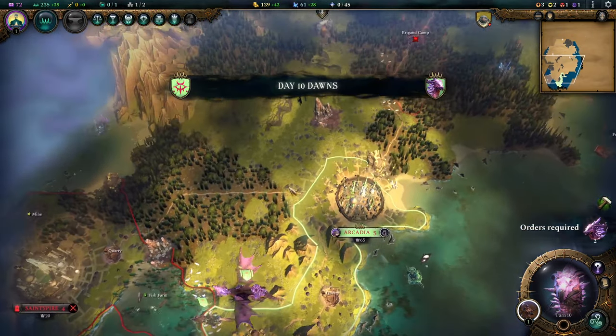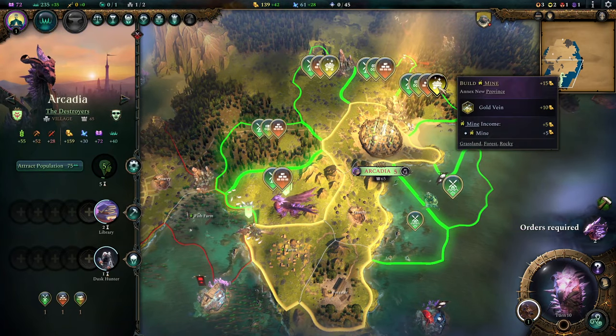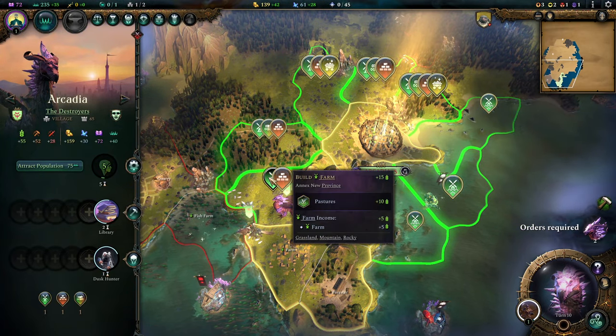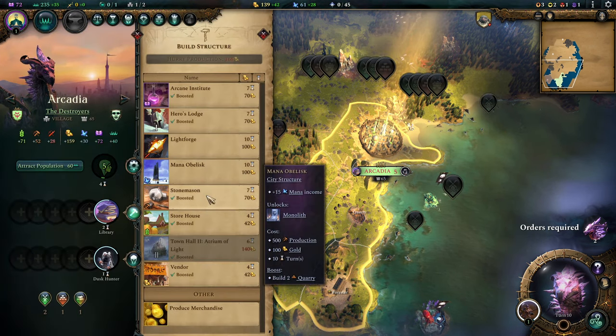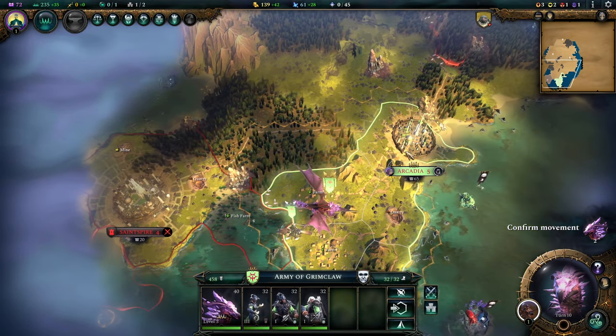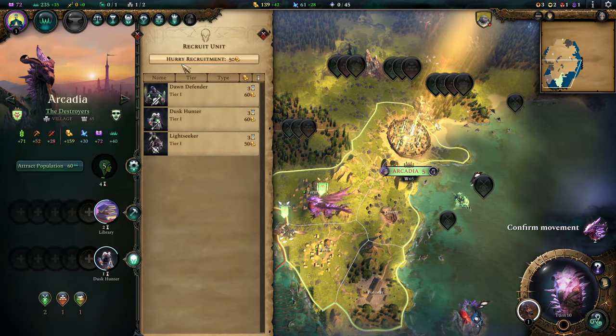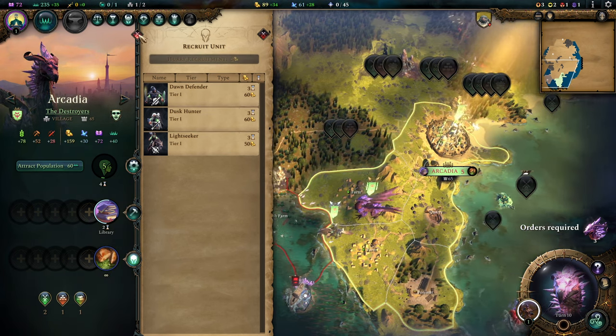As you can see, you can already do a lot of things just with your very first tome. I'm placing down a second farm now, as the second farm is the stonemason booster. I want that stonemason down ASAP as my buildings are all very costly — this will help me a lot.